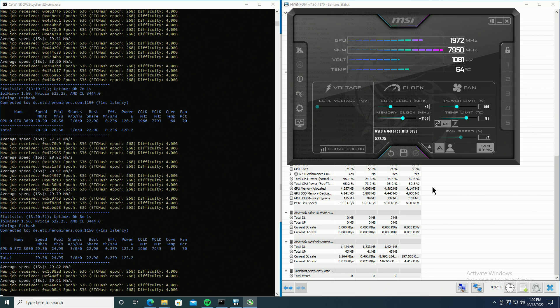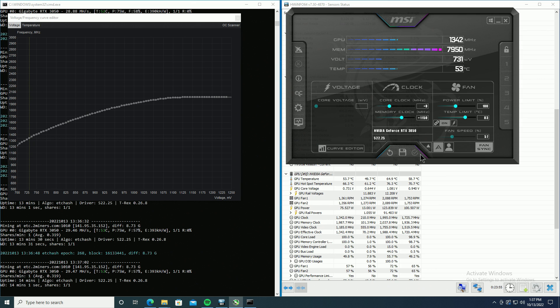That would translate to around 2600 MHz if we're talking about Hive OS, getting the full 30 megahash per second. Without tuning the core at all, you're going to be sitting around 120 watts. However, this will clock down very far — essentially to 731 millivolts — and still maintain around 30 megahash per second, at around 1340 MHz on the core.